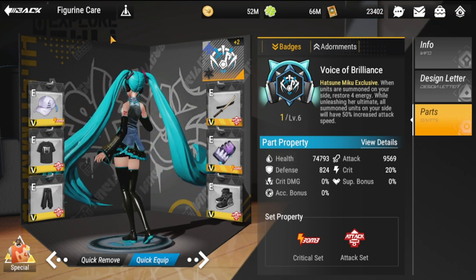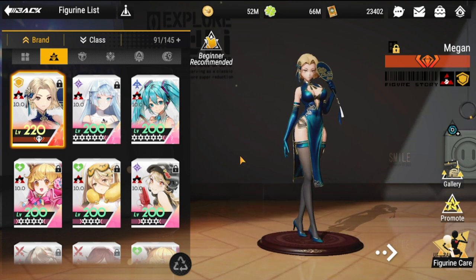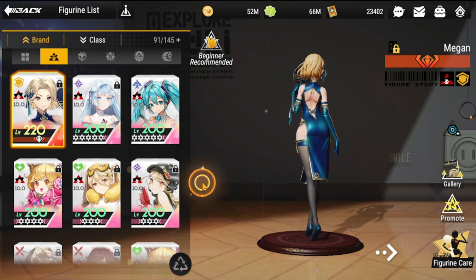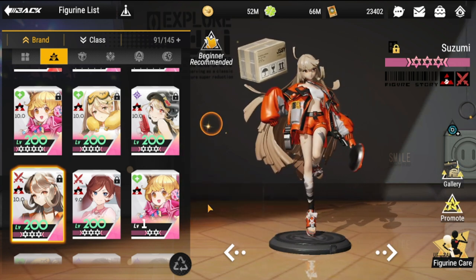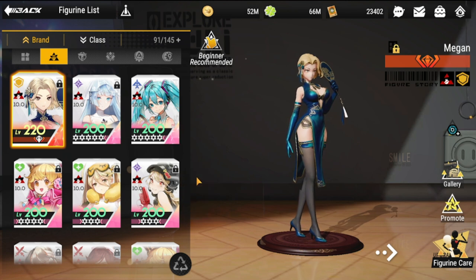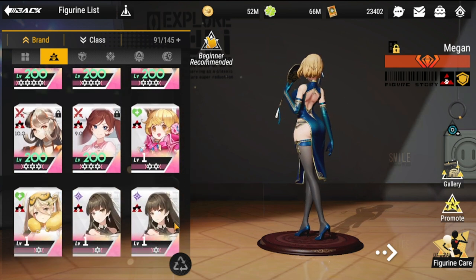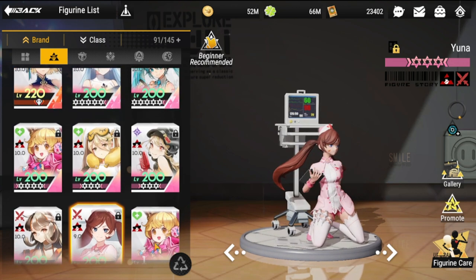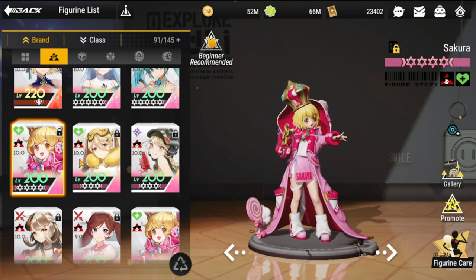For team composition, most figures you'll bring with her will be from the Let's Read faction and summoned units, like Harriet, Tsuzumi, Sakura, Awi, and Megan. Yuna is also worth considering. If you're heavy on summon buffs, go with Awi; if you want healing, go with Sakura.